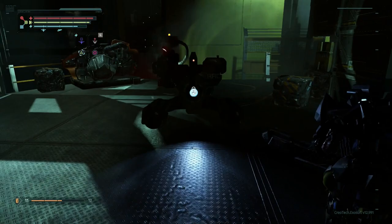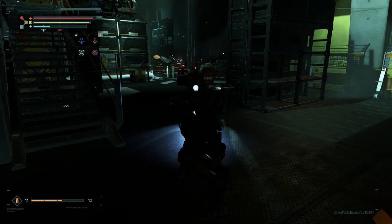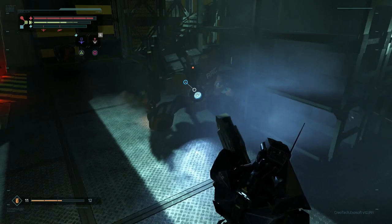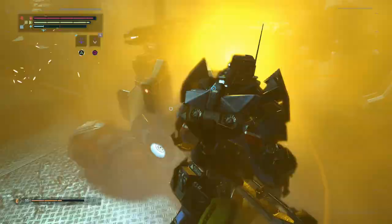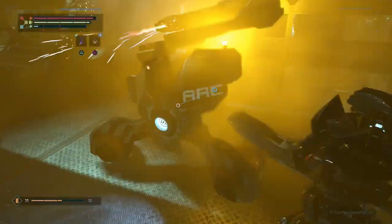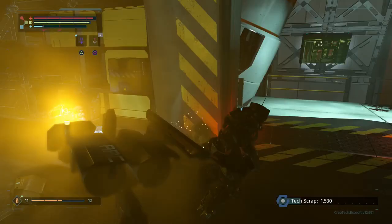With initial lock-on the cursor is white, meaning you're targeting generally and doing neutral damage. If you move the right analog stick you then target a specific part. Against enemies with no unarmed bits, it can actually be worth keeping that initial lock-on because you do more damage than if you specifically target the armored bits. Those annoying tripod enemies I encountered are a good example of that.